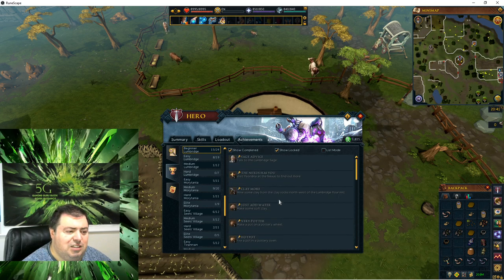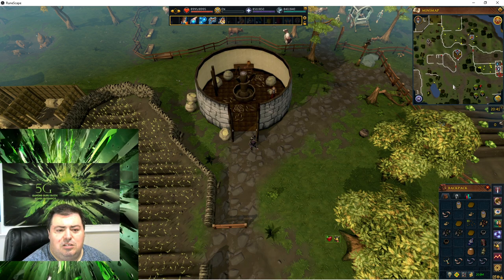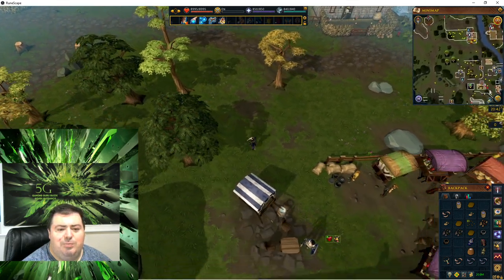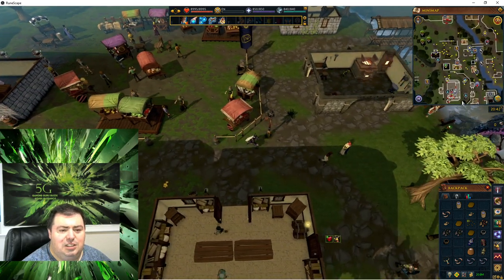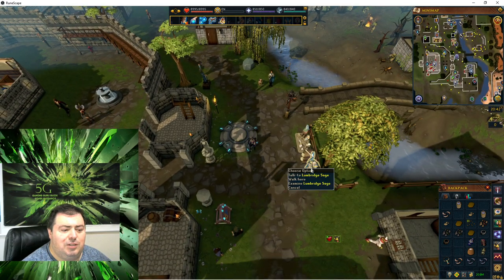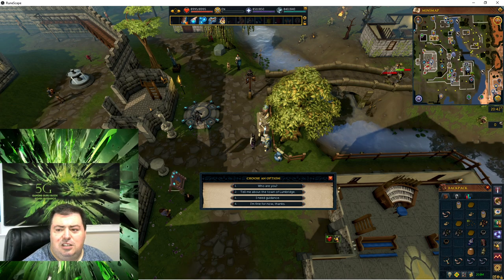Next thing is 'Sage Advice' — talk to the Lumbridge sage. The Lumbridge sage is back there near the lodestone. Optionally you could home teleport to the lodestone. I originally intended this video to be placed shortly after the Lumbridge world map tour, so I'll walk places to help everybody get acquainted. Here's the Lumbridge sage: 'How may I help you?' — and you got the achievement 'Sage Advice' complete. You just need to talk to him.